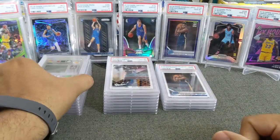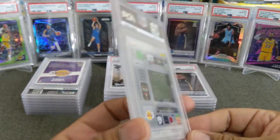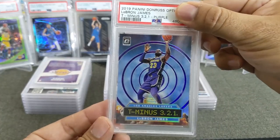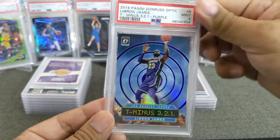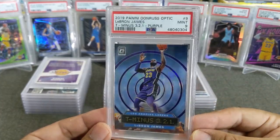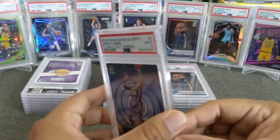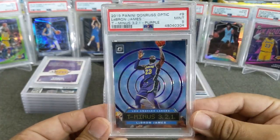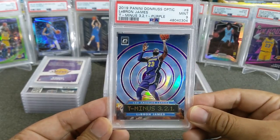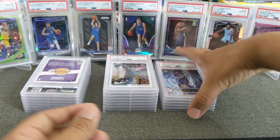Next one — this is LeBron James, this is an insert. I want to say this is Mosaic — yep, this is a T-Minus insert, the purple parallel, and we got a mint. So that's a PSA 9 — it's a PC card. A little bummed, because the purple team color looks great — it looks kind of like a superhero card, very nice looking. We got a 9, that's okay.